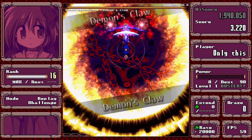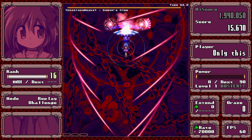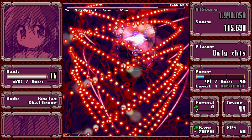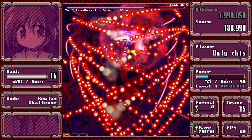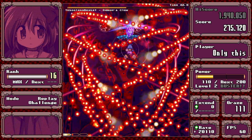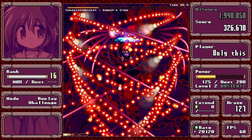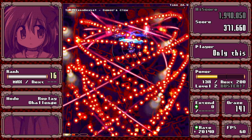Stage 6 boss. For this one, the lasers will never hit you — they're aimed around you. So just stay high, don't move too much, and it should just work itself out. You just need to dodge the red stuff, which also despawns after a while. So it's easier than it seems.